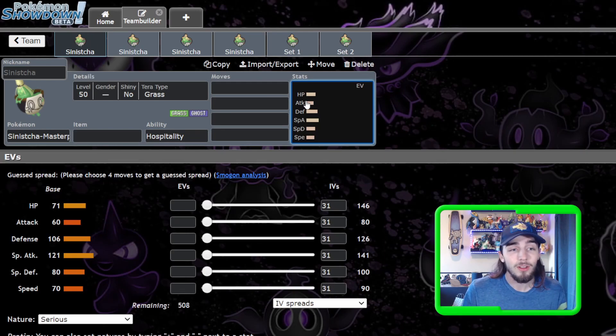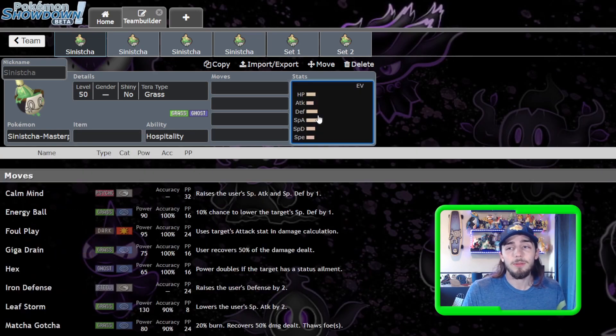Looking at the stats: 121 Special Attack is going to start doing damage. Fluttermane only has 135, so it's only 14 base points higher, and 121 is very, very solid. The bulk is actually very decent — 71-80 on the special side is neutral, workable. The defense at 106 is actually very strong for what this Pokemon wants to do. It feels like this was designed to help deal with Urshifu, or at least handle it a little bit better.